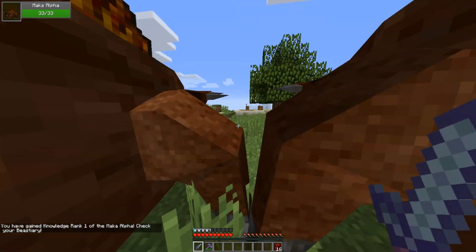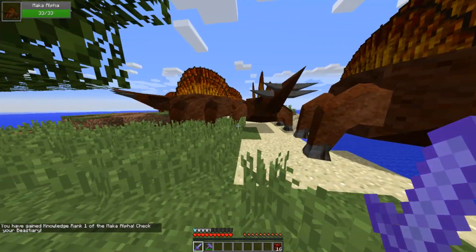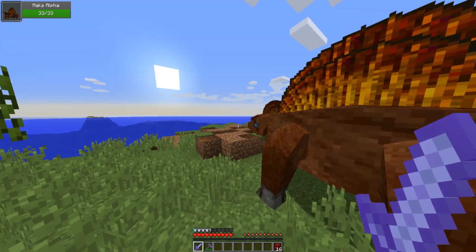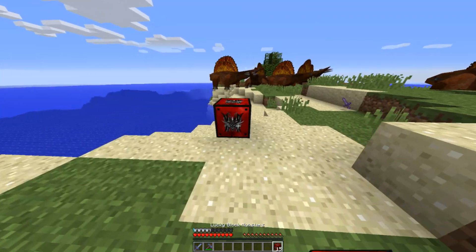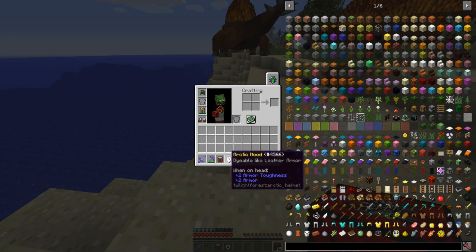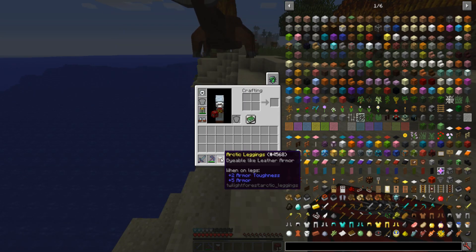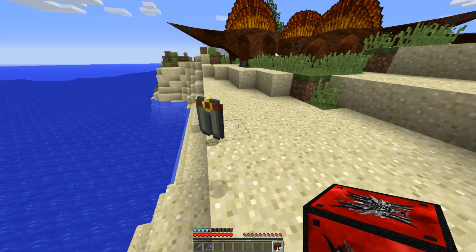Makas. You have gained knowledge rank 1 of the Maka Alpha — check your bestiary. Is that this thing? Oh yeah, they've definitely changed a lot. I can see that mod's updated quite a bit since I've last touched it. Ooh, more armor — perfect. Actually, is this better than what I've currently got on? Three armor versus two, but armor toughness though. So that's 5 armor, 6 armor, 1 armor toughness versus 5 armor — that's a little bit better, I think.